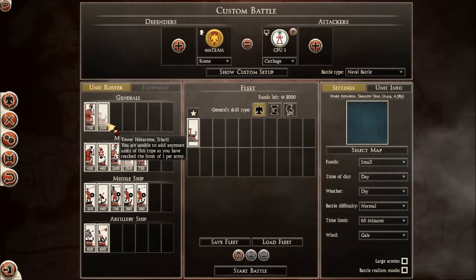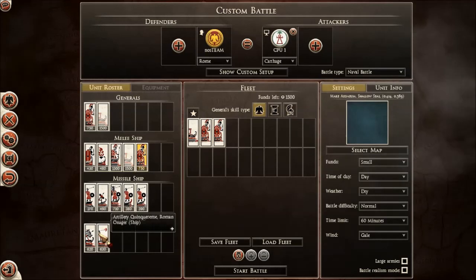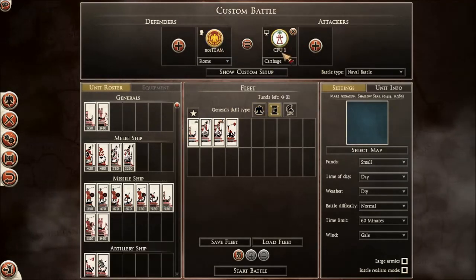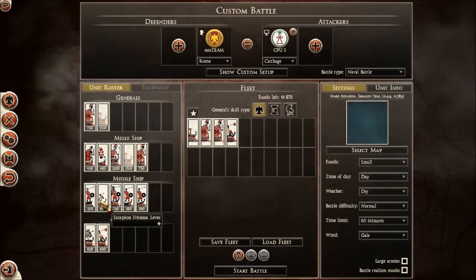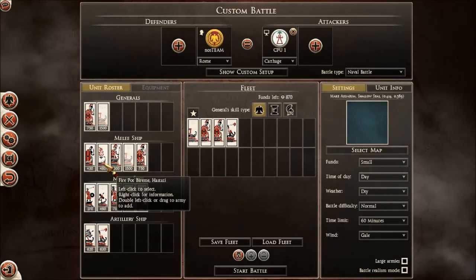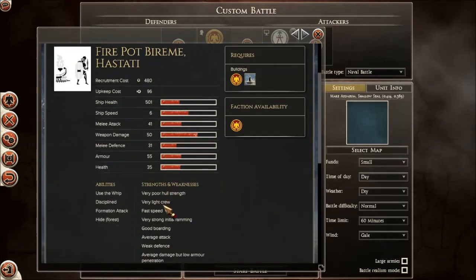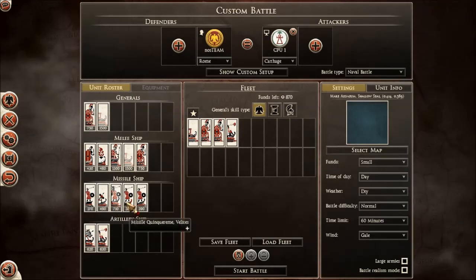I'm going to reconfigure — that's one expensive ship. To make it more equal, I still have 800 to spend. What's this? Fire pot brand hastati — okay let's do a crew heavy. I don't know what this is.